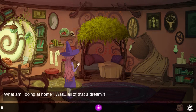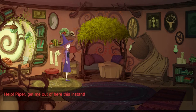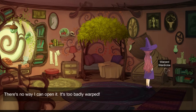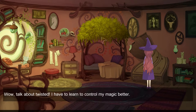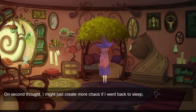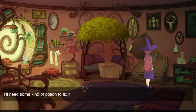What am I doing at home? Was all of that a dream? I should make a note in my diary. Suddenly a voice: 'Help! Piper, get me out of here this instant!' Oh no, I'm so sorry. The portal to another dimension wasn't right — there's no way I can open it, it's too badly warped. I'll need some kind of potion to fix it. I have to learn to control my magic better.